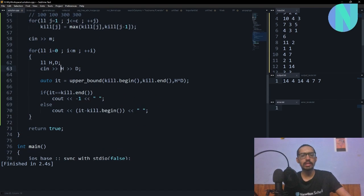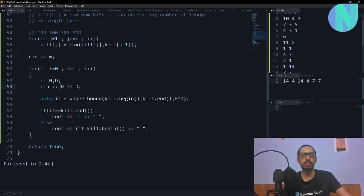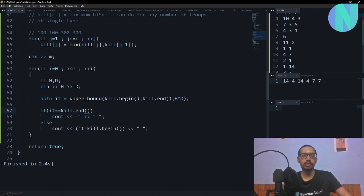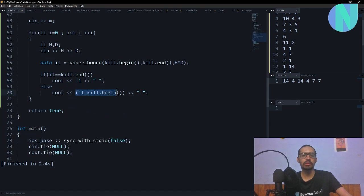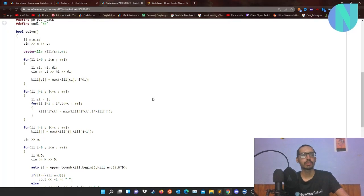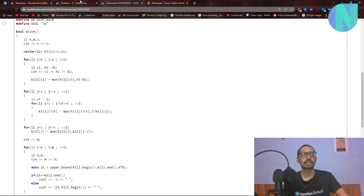Then for each monster, I know its required h_j × d_j. I do an upper_bound search in the kill array for that value. If no element is found, the answer is -1 (impossible). Otherwise, the answer is the cost, which is the distance between the iterator and kill.begin(). That's the complete solution for this problem.